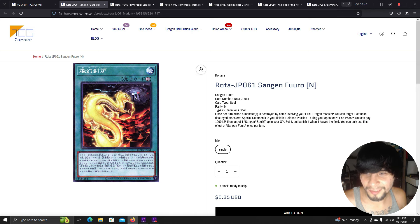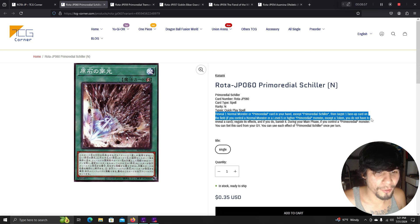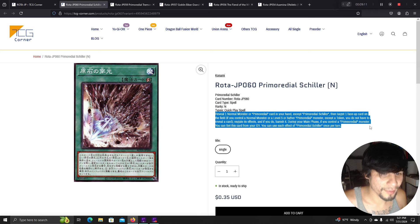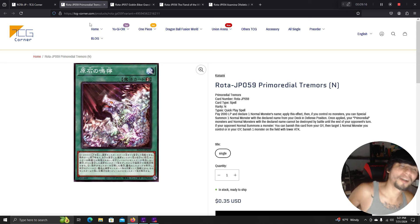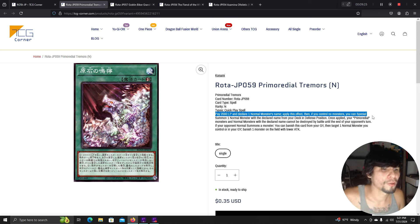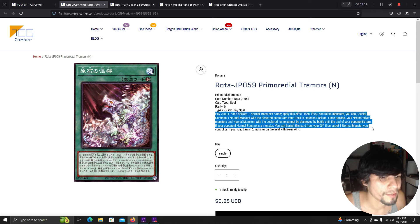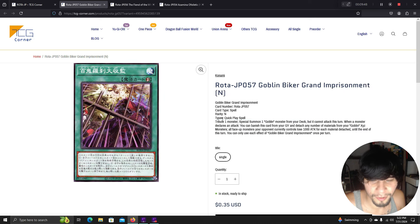Primordial Shiller is a quick-play spell. Reveal one normal monster or primordial card in your hand, then target one face-up card on the field — if you control a normal monster or level 5 or higher primordial monster, you don't need to reveal. Negate its effects and banish it. During your main phase, if you control a primordial monster, set this card from your graveyard. Pay 2000 life points and declare one normal monster's name — if you control no monsters, special summon one with that name from your deck in defense position. Once applied, your primordial and normal monsters with the declared name cannot be destroyed by battle until your opponent's end turn. If your opponent normal summons a monster, banish this card to target one normal monster you control or in the graveyard and banish the opponent's monster with lower attack.